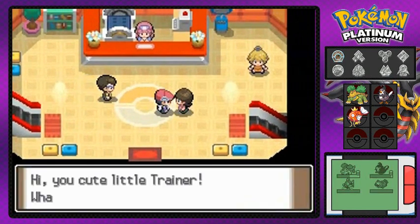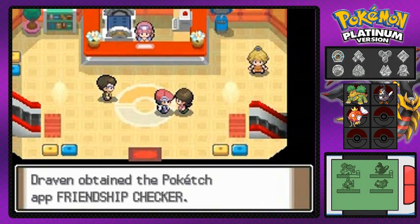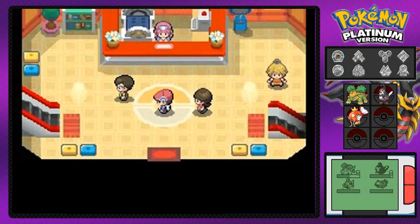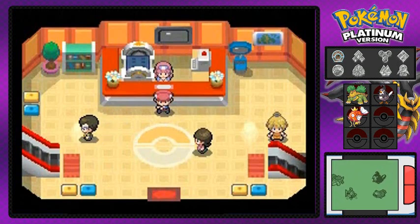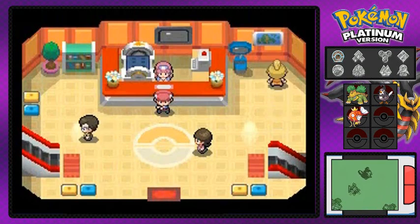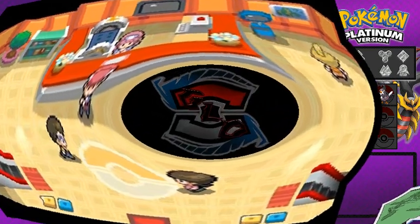This lady will give you the Friendship Checker for the Pokétch app — it's the little clock thing on the side. Once you poke your Pokémon you can see if they love you or not. Right now my Pokémon don't love me, so stay tuned! See you in the next episode.